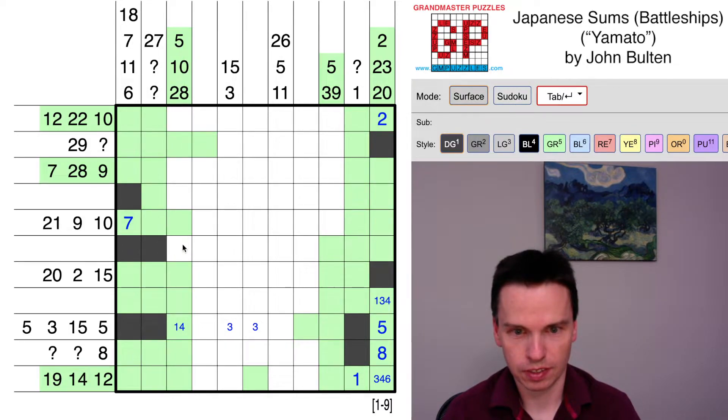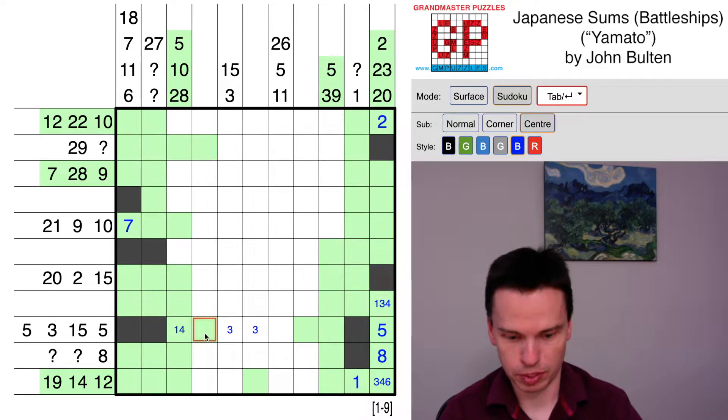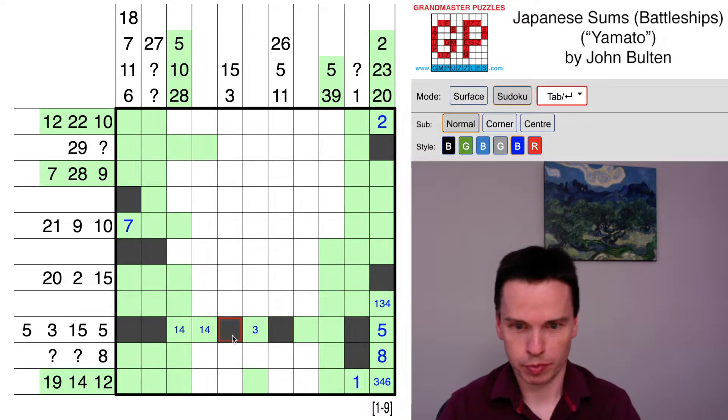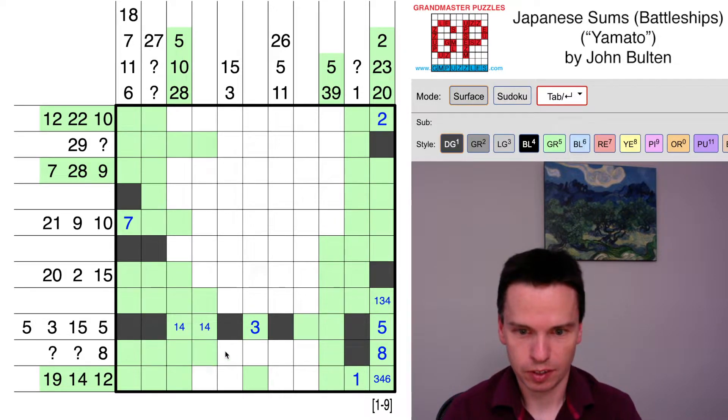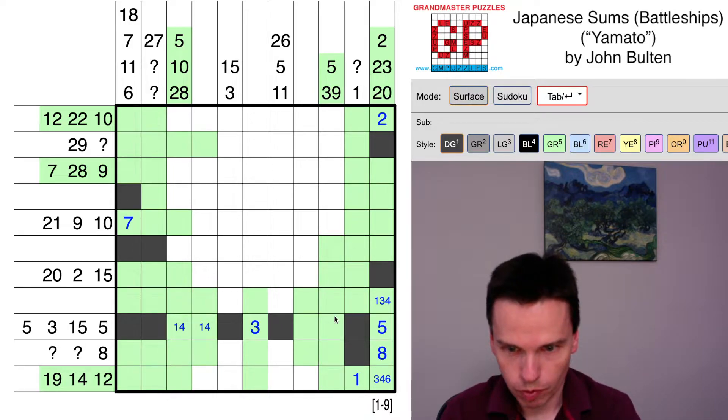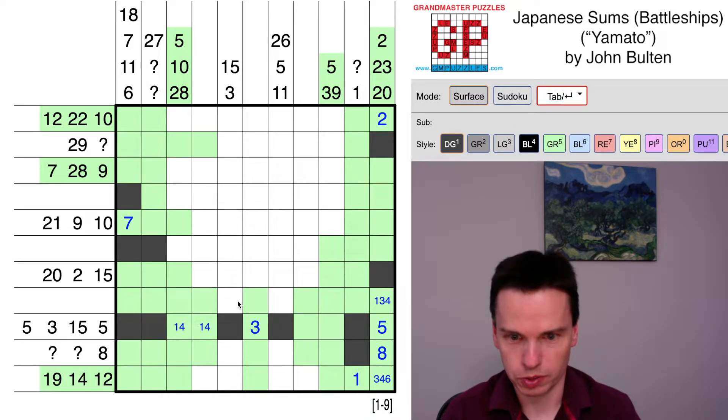That marks this in. This cell being marked off is good — it actually forces this to be the one-four, which is going to mark this in, mark this off, mark this in. Make the three sit right here. Battleship rules put these in. One thing we're going to see is even in these include rows, we start to get close to nine cells marked. In this case, we have exactly nine cells marked, so those mean all the numbers are present.